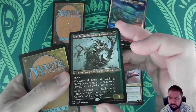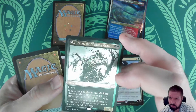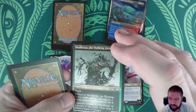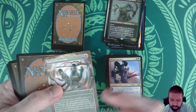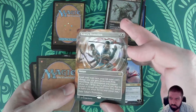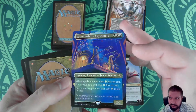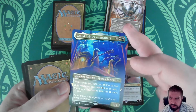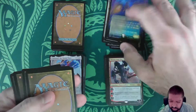Skullbriar the Walking Grave in foil etched — TCG mid had it at a reasonably high price but there's a lot of variance in pricing; I like the card, and great if it's worth what they say. Teferi's Protection in borderless — around the 20-dollar range. Grand Arbiter Augustin IV in borderless foil — a pretty funky art with nice multicolor foiling effects.